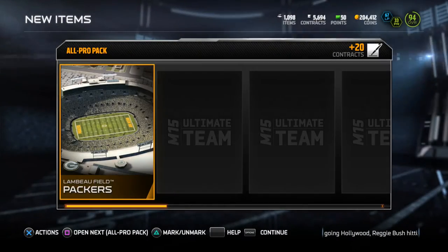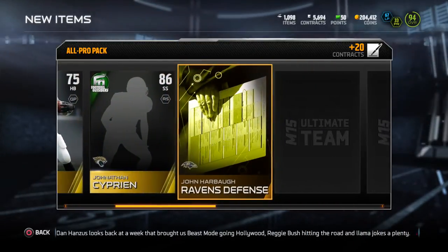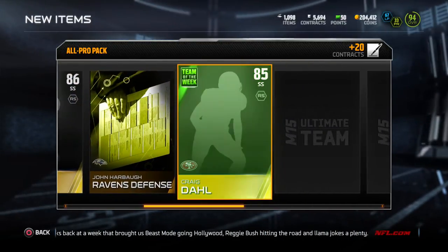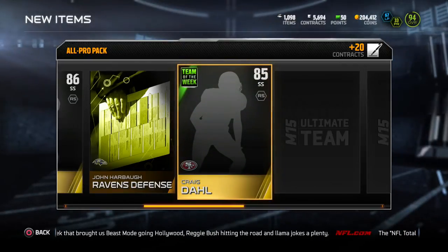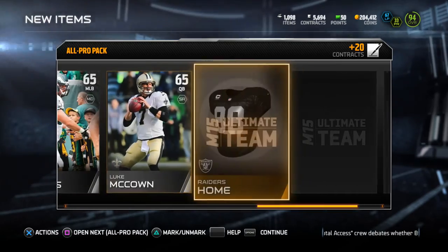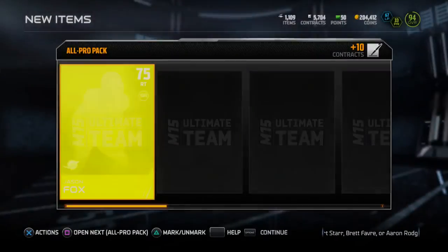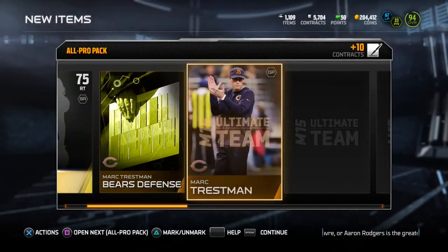All my cards aren't loaded — what's up with that? On to the next All Pro pack. If you guys opened any All Pro packs or any packs at all, what did you get? We had a Football Outsider team of the week Craig — the cards aren't loading up, what's up with that EA? The silvers are loading though, that's weird. None of the cars are loading.